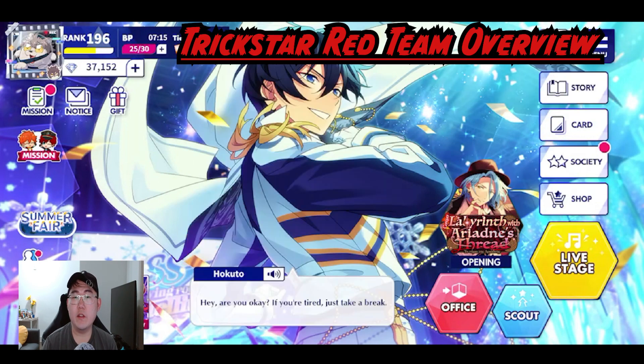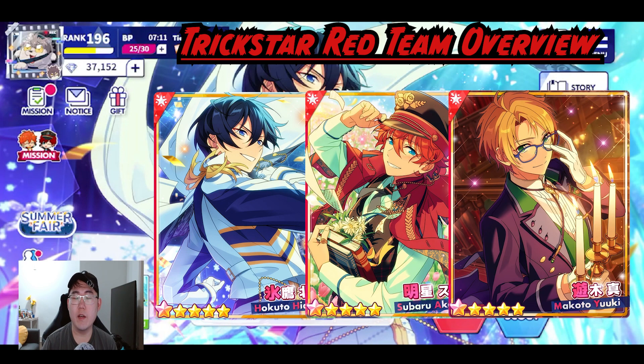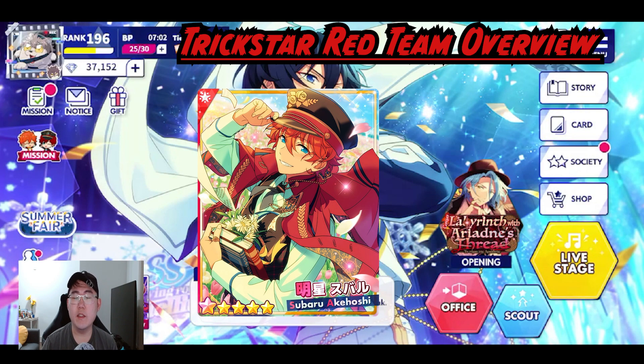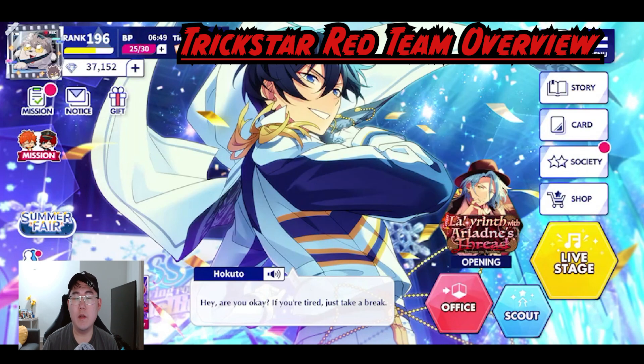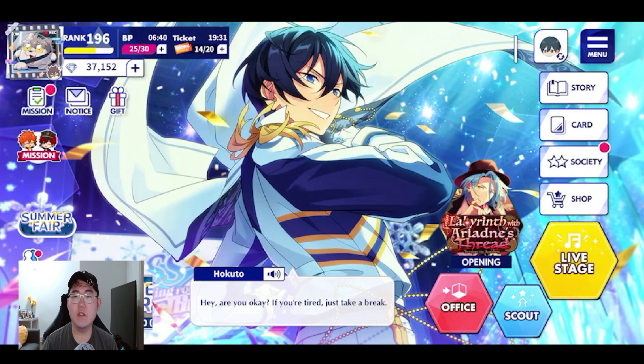For an overview of the red team, it's a pretty solid team. Hokuto, Subaru, and Makoto all have performance as their main stat. Fortunately Subaru's performance red card is the gacha one and not the limited one, which synergizes well with the other two cards. Unfortunately Mao is the odd one out here. That's it for the red cards.